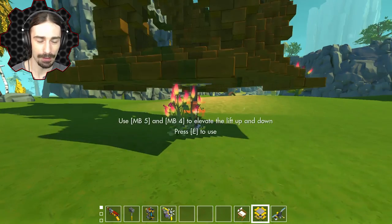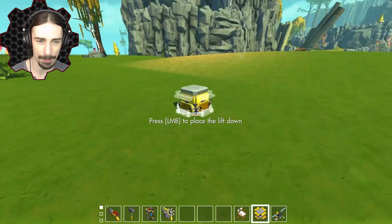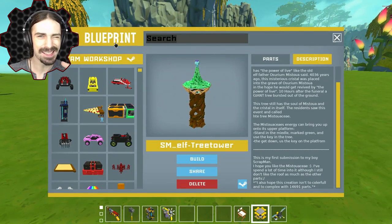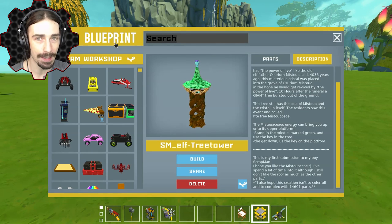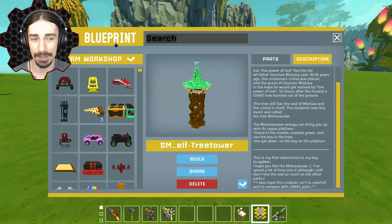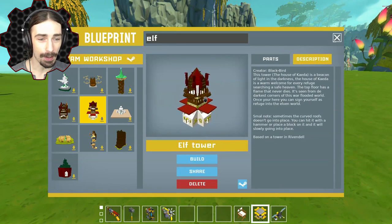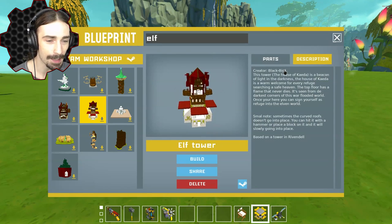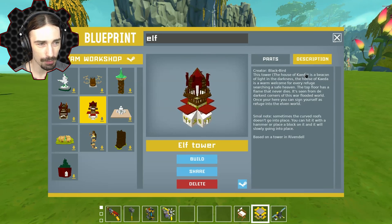Let's look at one more elf creation - maybe we'll do two from each area depending on what creations we have available. This is a good way to tag your creations so I can easily find them: if it's a dragon creation put 'dragon' in the name, if it's an orc creation put 'orc', if it's a dwarf creation type 'dwarf', and if it's an elf creation type 'elf' - make sure you don't misspell it. Now going along with more elf style creations, this thing looks amazing - this is by Blackbird, it's the elf tower. You guys are even coming up with names like tribes or clans.